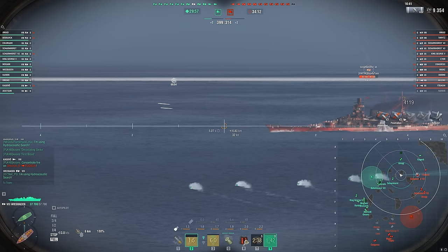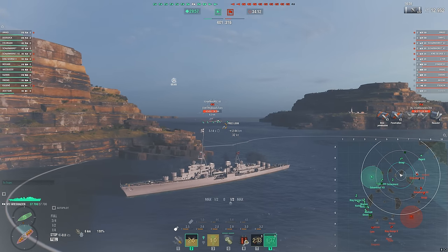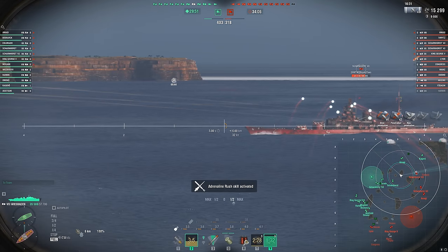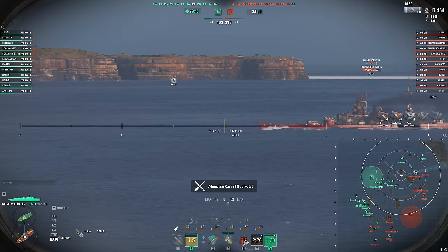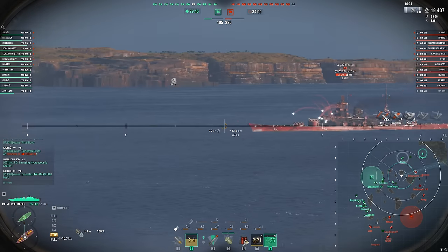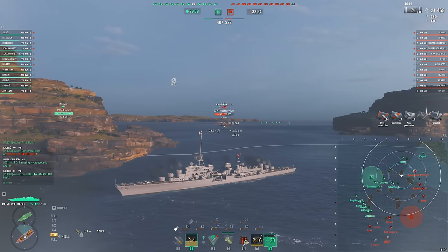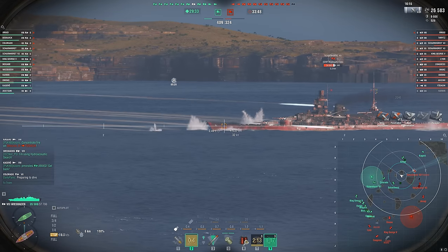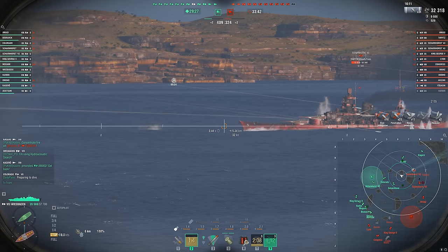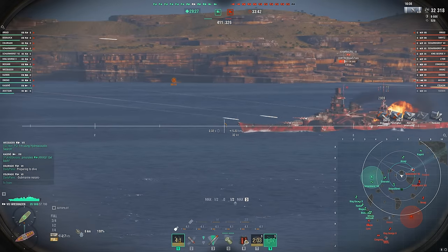That's very powerful. And if we can set up in positions like this where maybe there's a battleship — say an Amagi — providing a bit of a crossfire for us or preventing the Scharnhorst from angling into us, it allows us to get this AP DPM online and it just absolutely crushes people. The AP is so nice when you're facing broadsides. It doesn't have the improved pen angles or anything like that, but anytime you can get situations like this, it does so much damage. With the concealment and the smoke, you're going to have a decent opportunity to make use of this AP in most games.